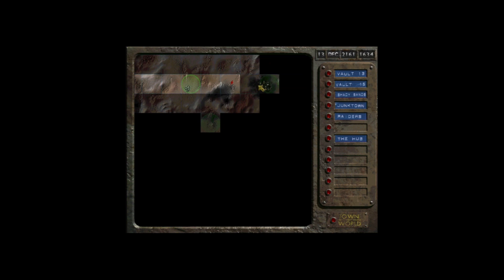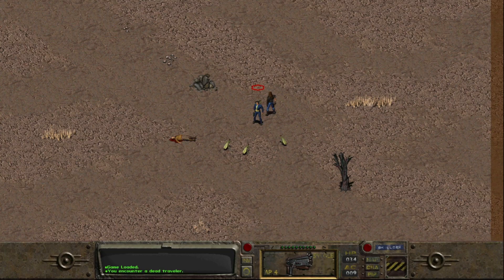Here are some new locations for us. Raiders right here. We've got the Hub and Junk Town, but we're just gonna head east to Vault 15. Hopefully we're not gonna encounter anything nasty, but let's see.